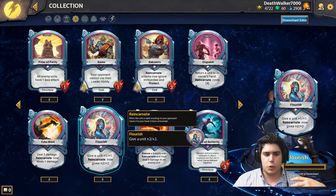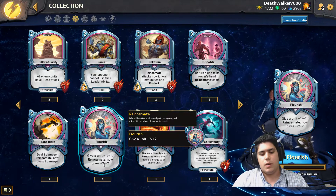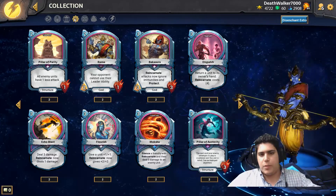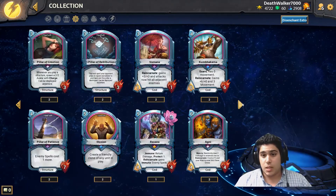There are a lot of cards like that. For example, Flourish costs three mana, gives a unit plus one, plus one, and then comes back to your hand so you can replay it for plus two, plus two. They're really trying to push a hard control identity with the Hindu Pantheon, and you can see there are some strong cards compared to other Pantheons.